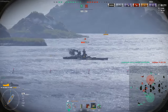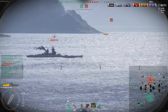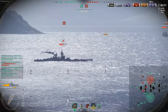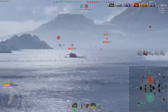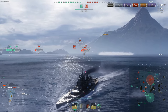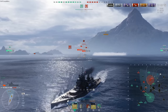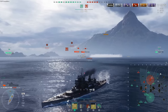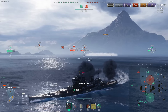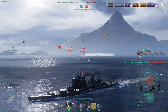The 14th bundle gives you 8 of the Journey to the West containers — not the premium ones, the normal ones — for 599 doubloons. The 15th slot gives you 100,000 Elite Commander XP for 699 doubloons. The 16th slot gives you 3 of the premium Journey to the West containers for 799 doubloons. The 17th slot is 17,000 coal for 899 doubloons. The 18th slot is 2 of the red booster packs, where you get one of the four red boosters — 3 boosters total from 2 crates. These are those crazy boosters where you basically press W and you've made a profit.